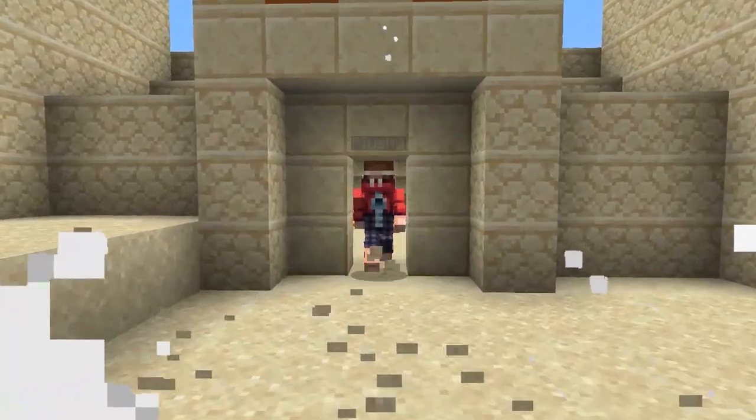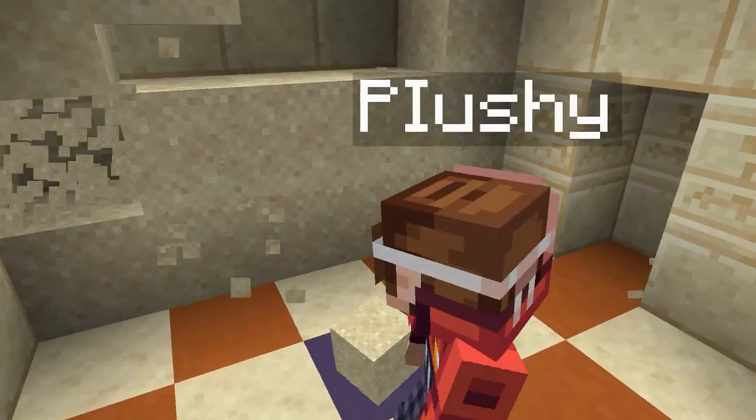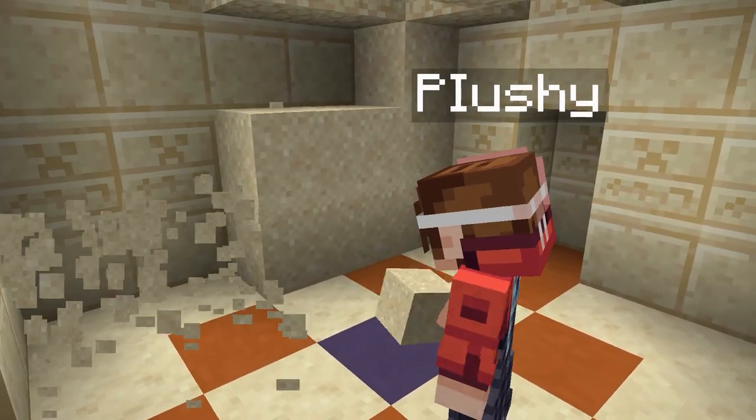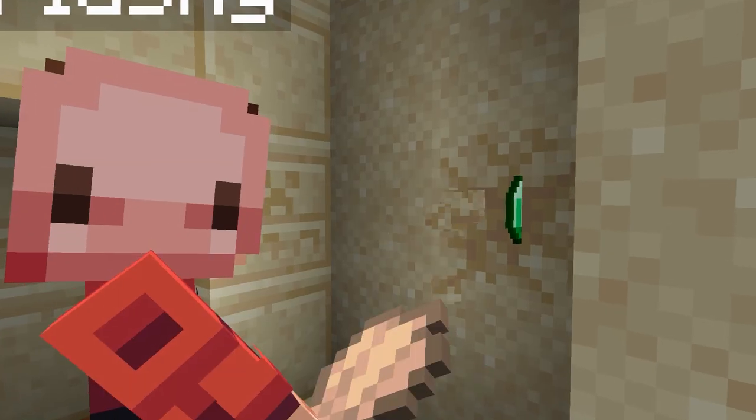Did you know that there's a brand new secret room in Desert Temples? You can actually find some sand on the floor near the left side of the Desert Temple, and uncover a secret room with some suspicious sand inside of it, where you can find some good loot like TNT, emeralds, and even diamonds.